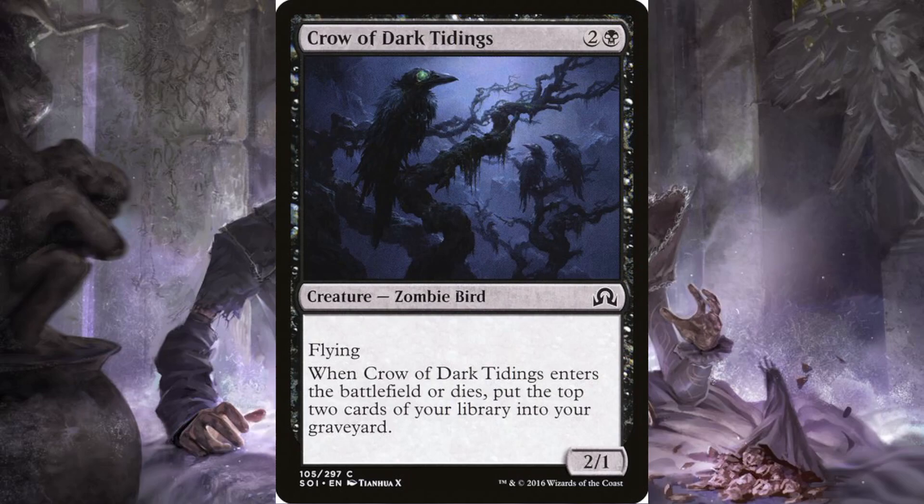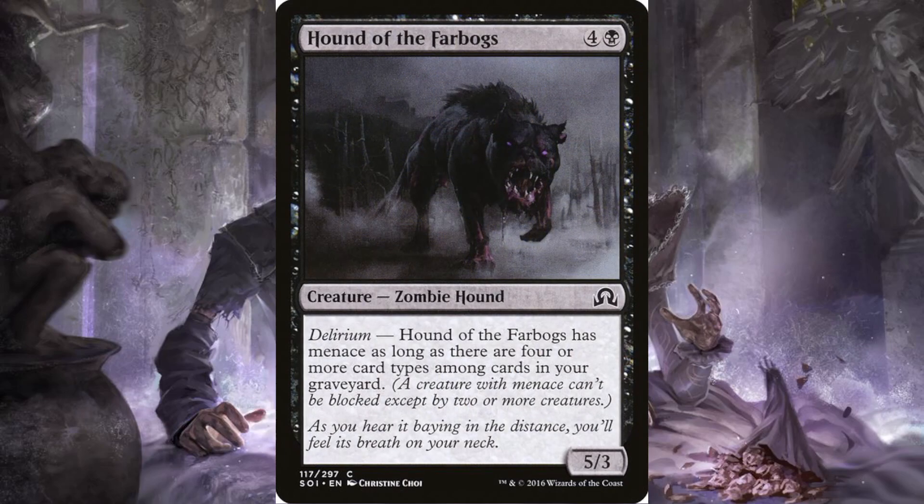Crow of Dark Tidings: two and a black, it's a two-one zombie bird. I love black birds and crows — the art is so ominous looking. It's a zombie bird with flying, and whenever it enters the battlefield or dies, put the top two cards of your library into your graveyard. Pretty good for a self-mill-based strategy. Hound of the Farbogs: four and a black, it's a five-three zombie hound with delirium — it has menace as long as there are four or more card types among cards in your graveyard. I don't see why it needs delirium; it should just be a five-three five-drop with menace.